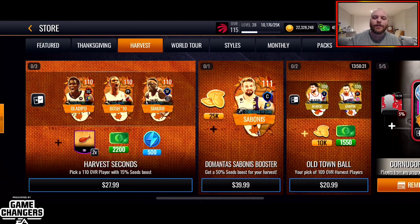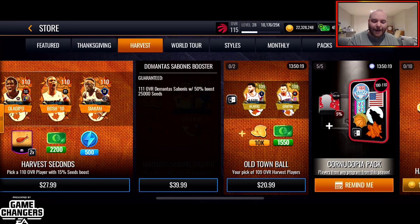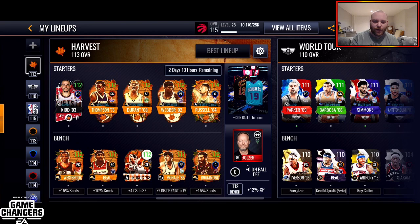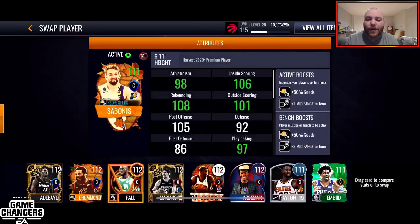If you didn't see it earlier today, there is a brand new store-exclusive player, Domantas Sabonis. He gives you a 50% seed boost to your harvest lineup. Honestly, the card is just a really good way for you to have the opportunity to push your grind one step further. If you're short on getting Bill Russell, Domantas Sabonis is the way to go. You may be able to pick him up and get there. A 50% seed boost also gives plus 2 midrange to team just as a bonus.